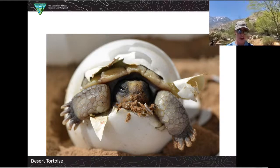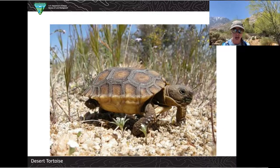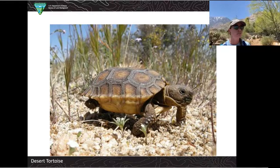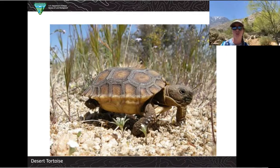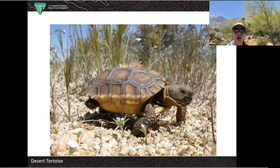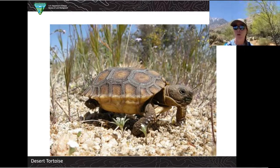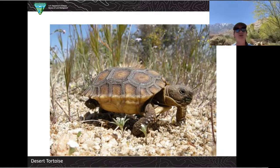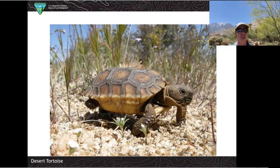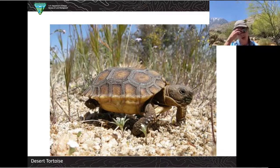Some more facts: they can remember and use up to 25 different burrows in their home territory. They also do something interesting called brumation. Hibernation is what warm-blooded animals like bears do to survive winter, but desert tortoises are cold-blooded and do what's called brumation instead — they go into their burrow and basically sleep for a long period of time until they're able to wake up and go out and eat.